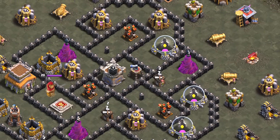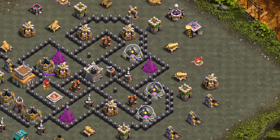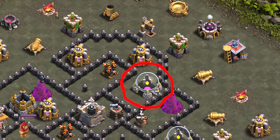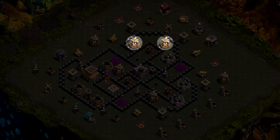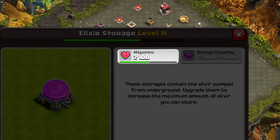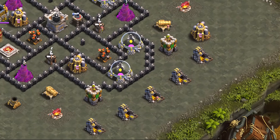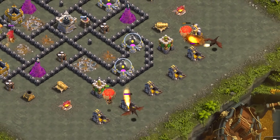Which of the 2 remaining air defenses to zap comes down to which one is easier for the dragons to take down. The bottom right air defense has 2 elixir storages protecting it while the upper right has just 1, so we are obviously going to zap the bottom one — elixir collectors have just under 1000 hit points while elixir storage has over 2000. Since the bottom right side has just 2 archer towers we are going to use 2 balloons to check for air traps and 2 dragons to clean up that side of the base.